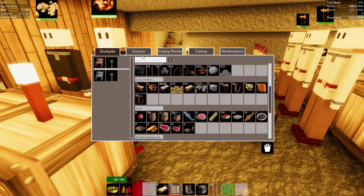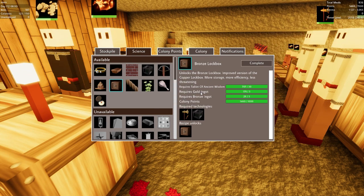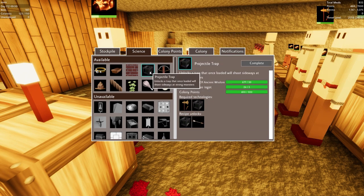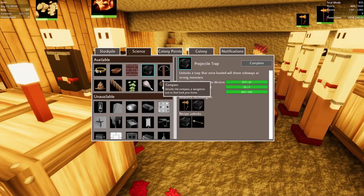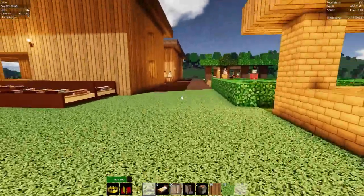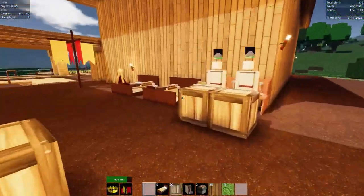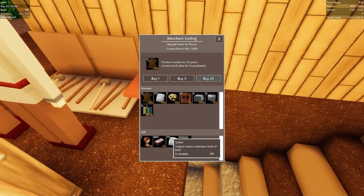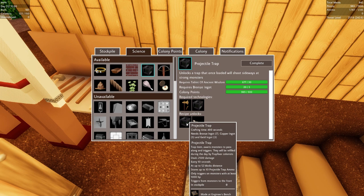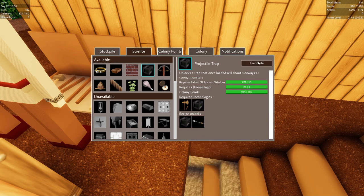Now on the science front — bronze lockboxes. We have everything we need to complete that, so let's do that so they can get to making them. They are made at the engineer's bench. And I also want to unlock these projectile traps — that way we can stop the high health power monsters; it'll fire arrows at them and deal 2,500 damage every 10 seconds. I'm going to sell some more linen to get the colony points needed. So projectile traps — they only fire at monsters that have a thousand health power. Those are made at the engineer's bench as well, so we'll probably put down another engineer because he's got a lot of stuff to make now.